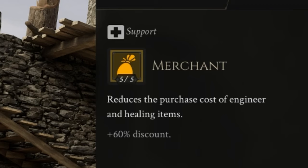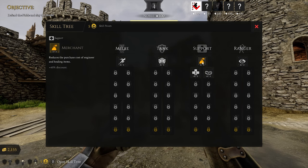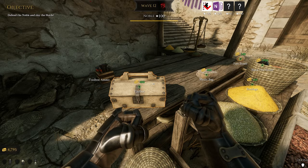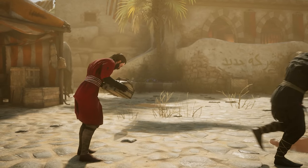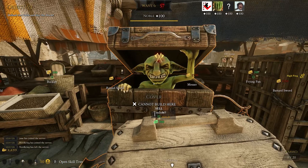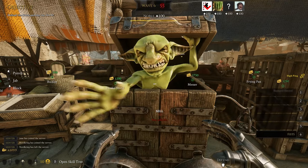As you can see, you will now have reduced costs to engineering and healing items, which in turn will make the toolbox a very moderate and affordable 400 gold. Once you've bought the toolbox, like a drug dealer, just slightly backhand it over to your partner. He then walks over and sells it to the crack goblin, and boom — instant profit.